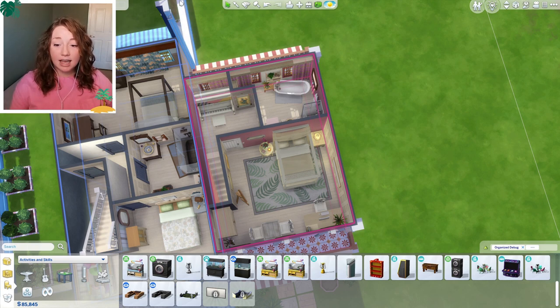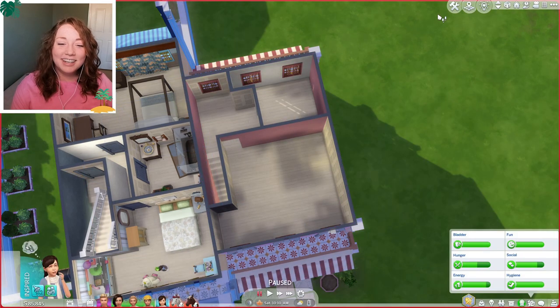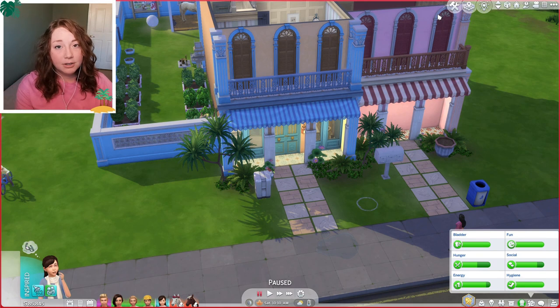So that's our little rental unit and that's what we're gonna be doing today - renting that out hopefully to someone who will pay us money. But before we jump into live mode, if you guys are new here, here's a very quick recap: Johnny Zest is our founder, he married Jade Rosa from Windenburg. They have three kids together - Alston is the firstborn, Jackson and Poppy are twins. We have two horses and we're best friends with Marcus, who used to be Jade's roommate.